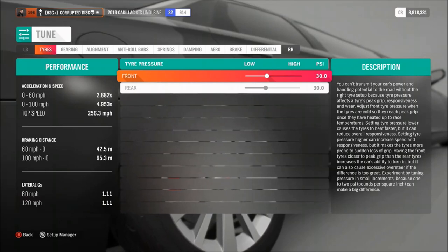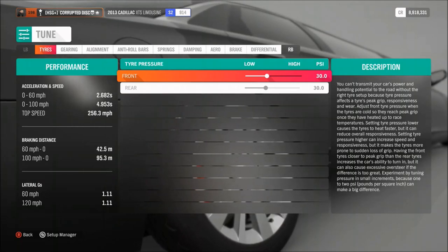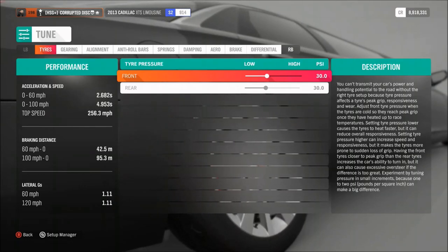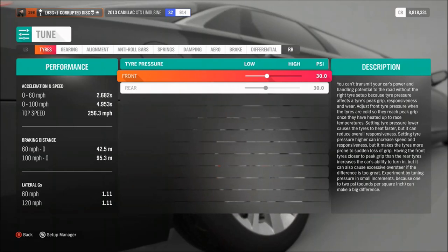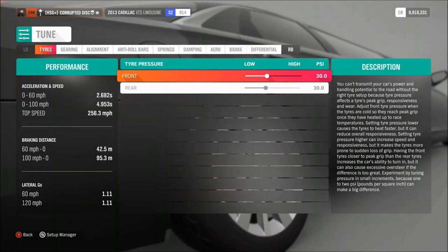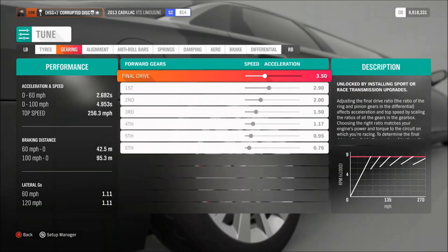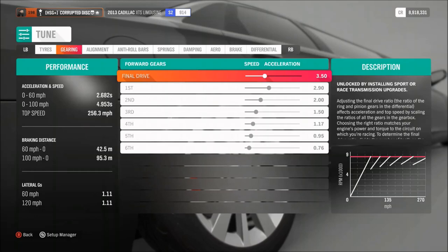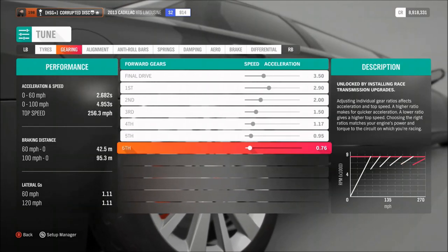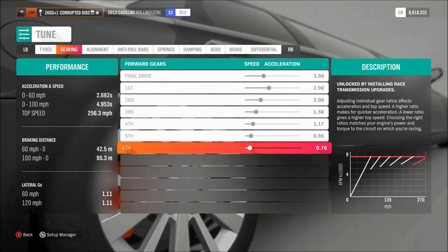As far as upgrades, it's a big limo so you want to drop the weight as much as you can. You definitely need all-wheel drive and upgrade the power as high as you can with the engine swap. Fit everything racing — brakes, suspension, transmission, the diff. Leave rims down to your preference, and don't fit the front and rear wing unless you want to. For gearing, you want a final drive of 3.5, then individual gears of 2.9, 1.5, 1.17, 0.95, and 0.76.